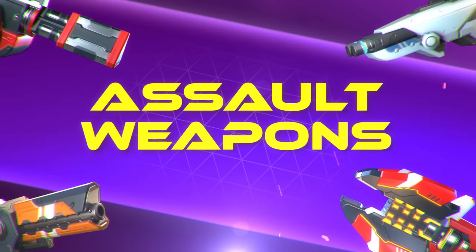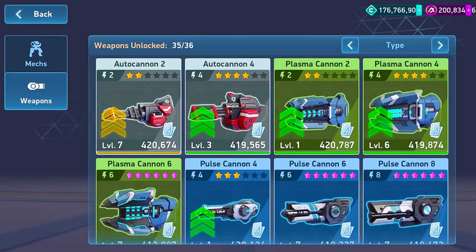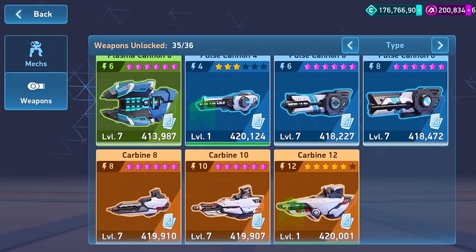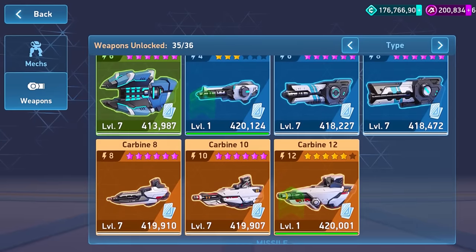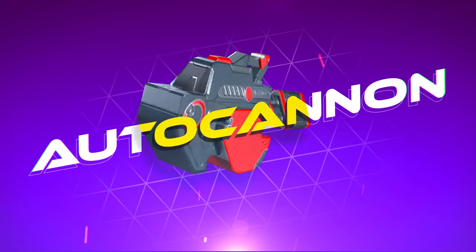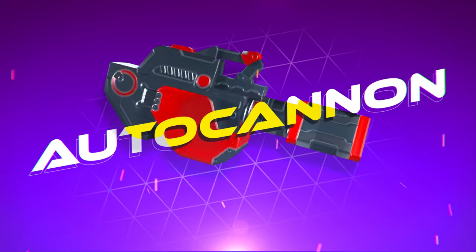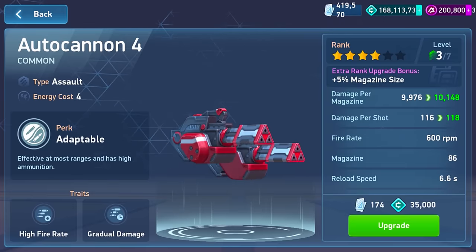We've got four different weapons of this type in Mech Arena right now, and while they all differ in the details, the principle is the same — these weapons will put out rounds and always be ready. Take the autocannon. This trusty machine is an all-around excellent weapon in the early game, with enough accuracy and range to handle almost any engagement.